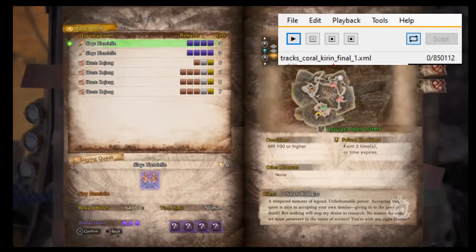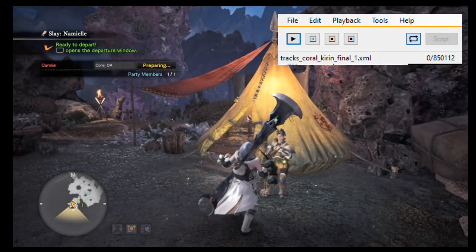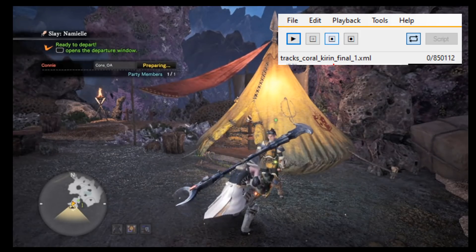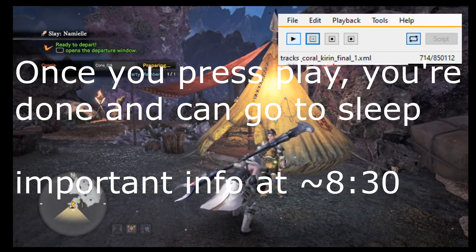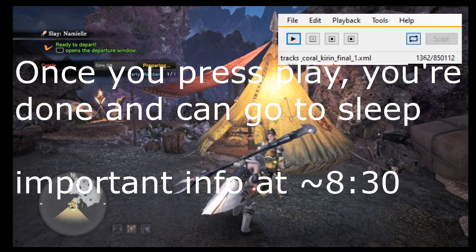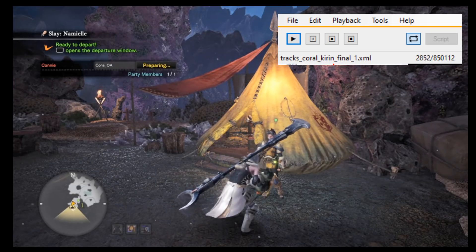Go to the quest you want to run — I'm doing Namiel. You want it to be at the top of the list. Start up the quest and get it to the point where you've accepted the quest but haven't departed yet, then start the macro and it'll do everything else on its own. You have to wait until around 13,000 on the timer for it to actually start the quest. You can pause at any time with the pause button, stop with the stop button, and the last button is record. If you want me to show you how to record macros, let me know — for now, my macro should be enough.